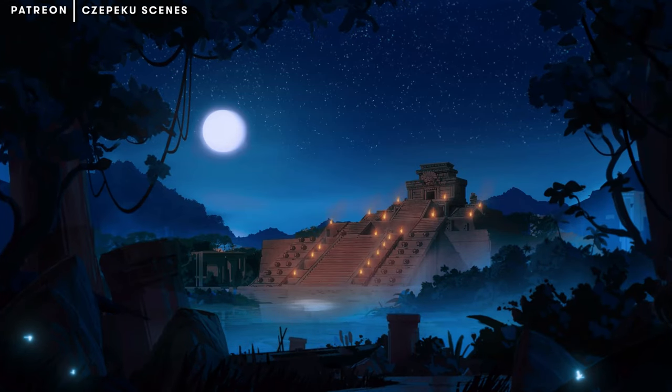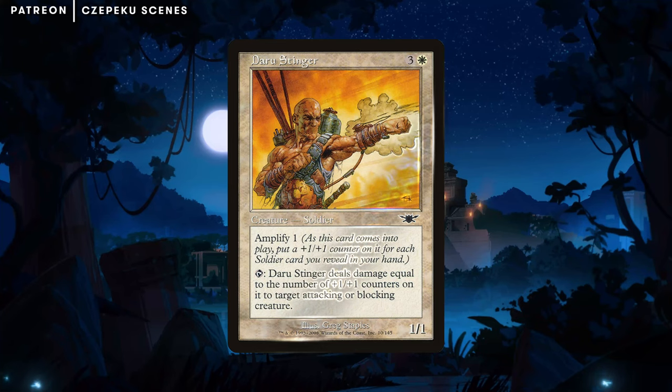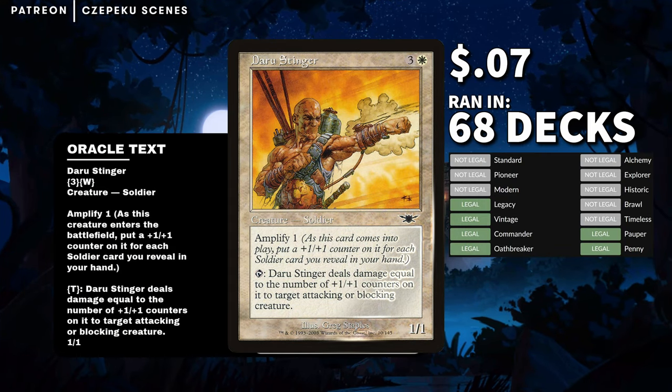Daily obscure card highlight number 239. Today we've got Daru Stinger — kind of like how it stung when I didn't upload those daily card highlights, and for that I'm sorry.